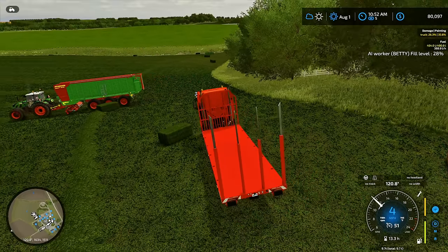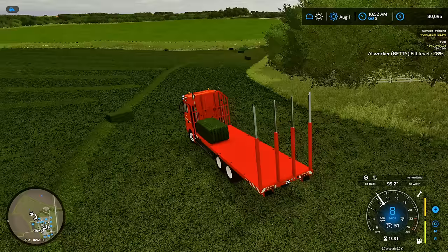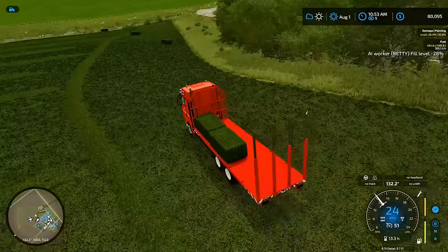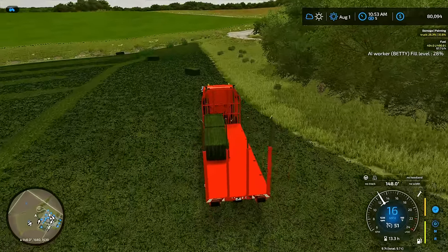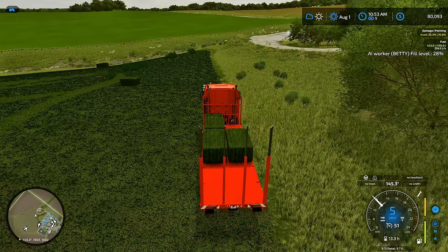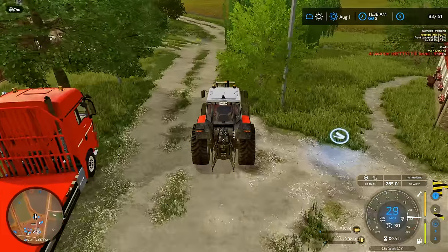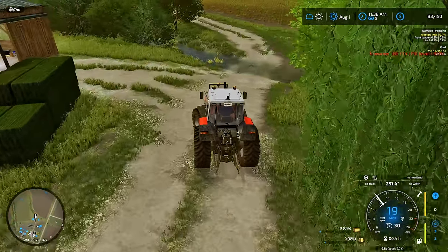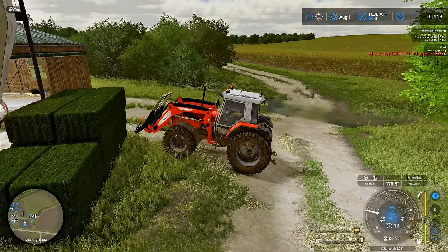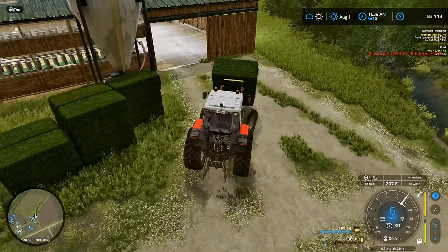Let's get this loaded up onto our truck — get everything on the headlands that we've already baled up loaded up, and we're going to take it over to the other farm and get our sheep fed, because it has been a couple hours and their health is dropping fast. So we want to get them fed as fast as possible. We are here in the smaller, older Massey, and we're going to use this to get our bales loaded up and get our sheep fed.